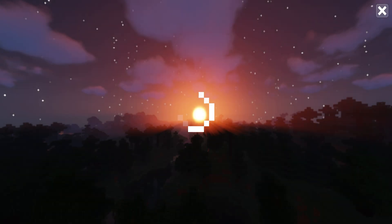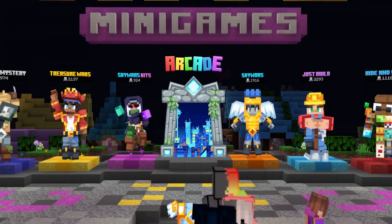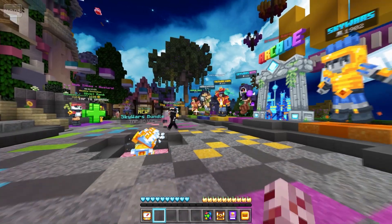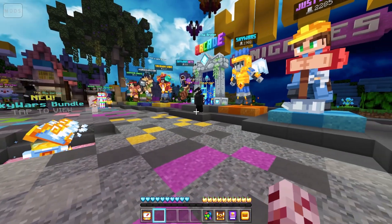Without further ado, let's get right into the Hive. We have this lovely loading screen — not gonna lie, it's quite enjoyable. And we're inside. Now as you can see it's quite subtle — we have a mod settings button to our top left over here.